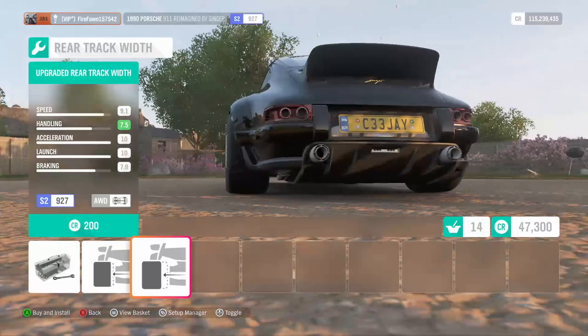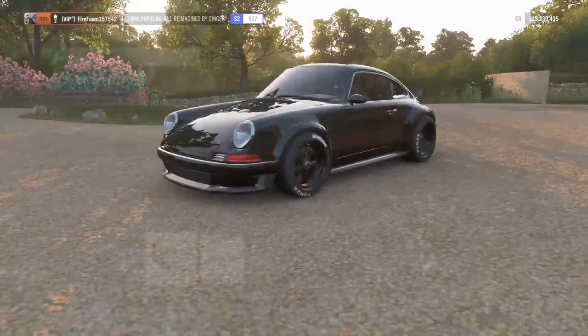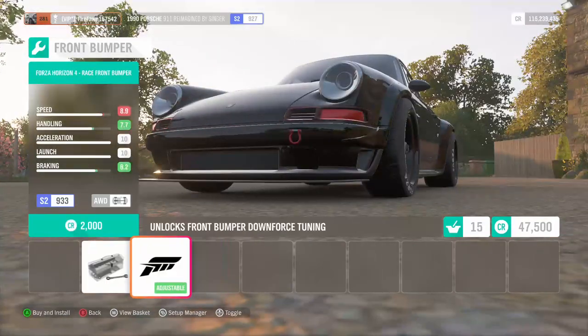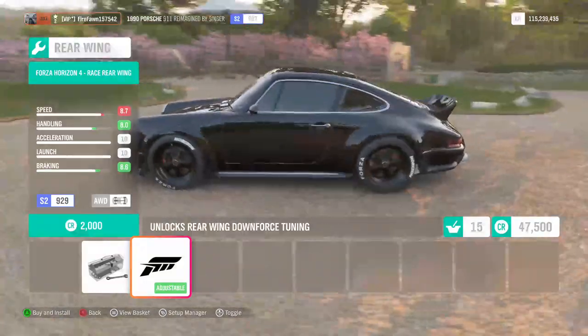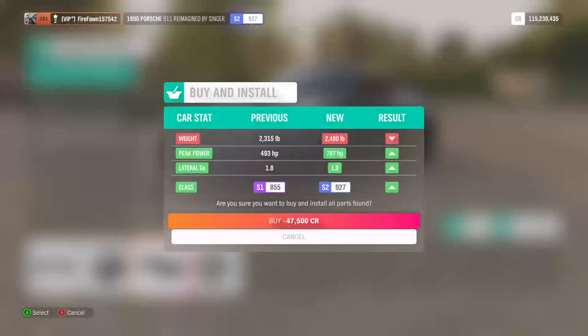The fitment in the back is actually not bad - it always could be better, more wheel spacers, better fitment. Handling probably won't be on my side but speed will - it has 9.1 speed. It's got this tiny little lip that apparently helps a lot with downforce. It has 9.1 speed and 10/10 acceleration and launch. Imagine putting 787 horsepower in a 2400 pound car - because that's what we just did. It's S2 class now, rear-wheel drive. Only about 50 grand for the upgrade since it already has all the performance parts. Let's take it out to the racetrack.